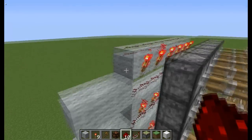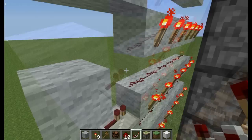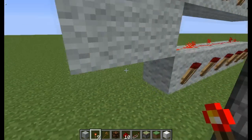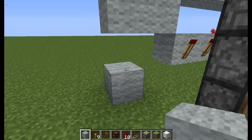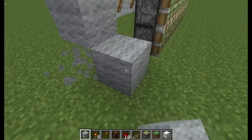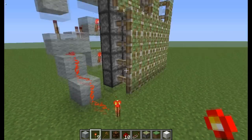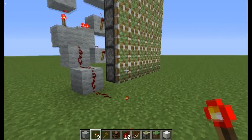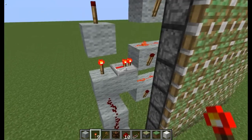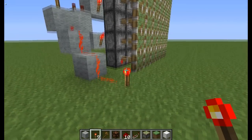We want a repeater right there, a repeater up here, then torch, torch, torch. Then what we want to do is rig this staircase right there so that we can power it. And let's try that. Now as you can tell, some of these are coming out a little bit later than others, so what we want to do is delay that by two ticks. And they all come out at the same time.